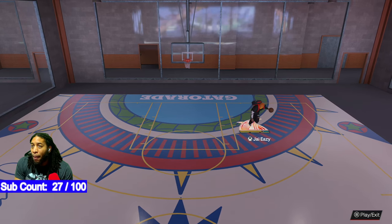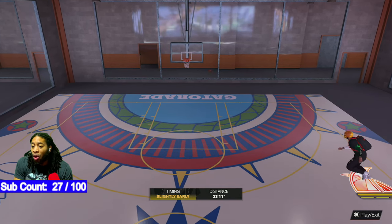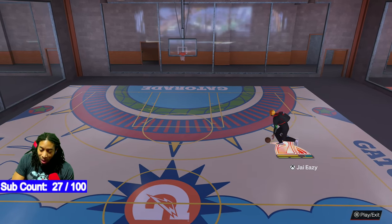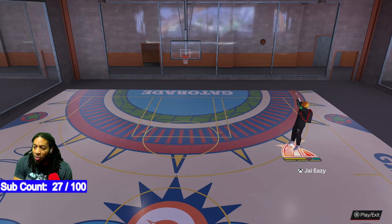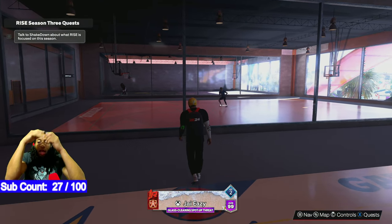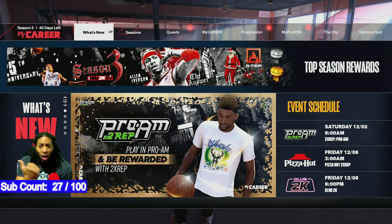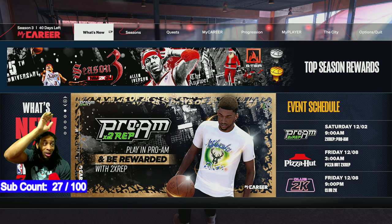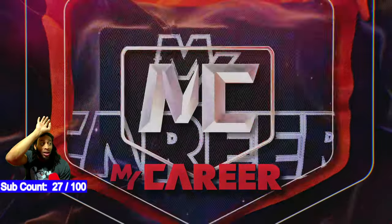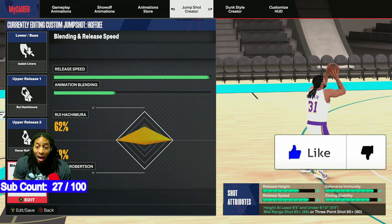I made this jump shot using some elements from what everybody knows. We got Louis Hachimura on here — that's number one — and we also have Oscar Robertson. The reason I like both of them together is Oscar Robertson ensures you're gonna get it above the head. Louis Hachimura is a real poppy joint, so if you go toward Oscar a lot you have to get above the head and pause; if you go more toward Hachimura, as soon as you get it above your head, you let it go because he's got a real poppy wrist.